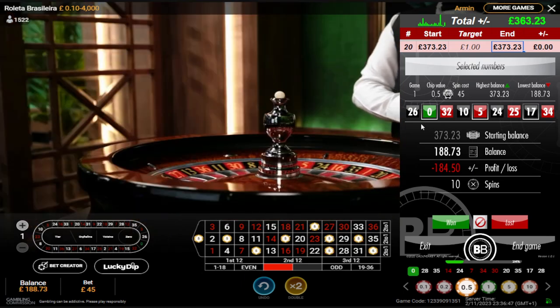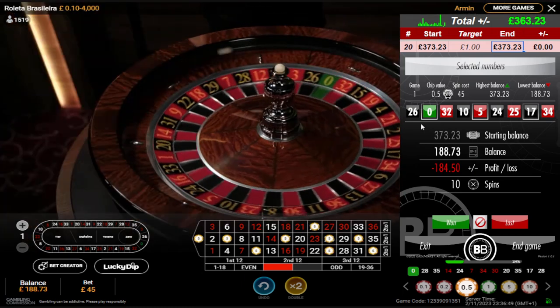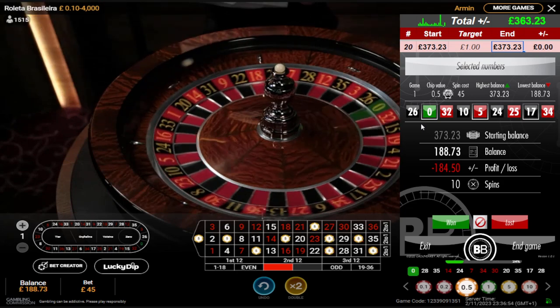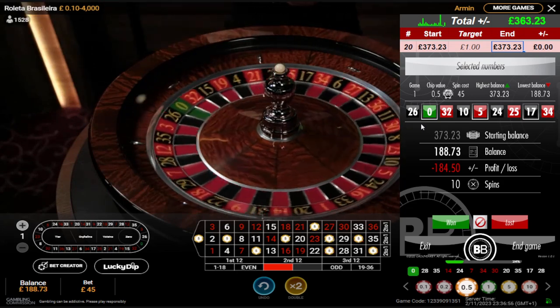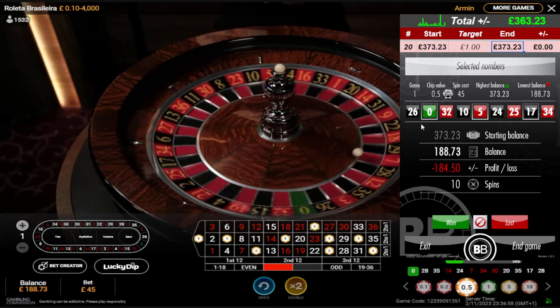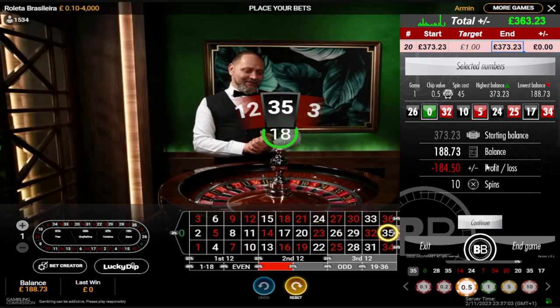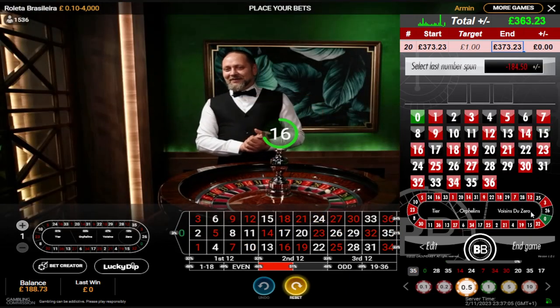This is not a good position. 0, 5, 17. This is going to be one off if I miss. Sickness — I'm £184.50 down. This is negative progression, this is not how you should be playing. Look at that — 10 spins. Sickness.